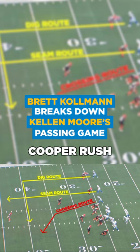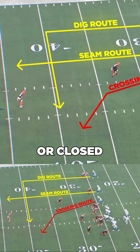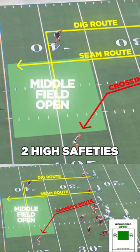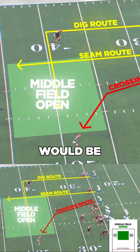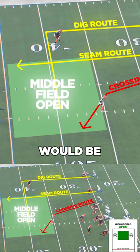A dagger-cross route combination gives Cooper Rush an either-or read based on whether the middle of the field is open or closed. Against an open look with two high safeties, the boundary safety would be nailing down on the cross with good leverage, and the field-side safety would be carrying the seam route deep down the field.